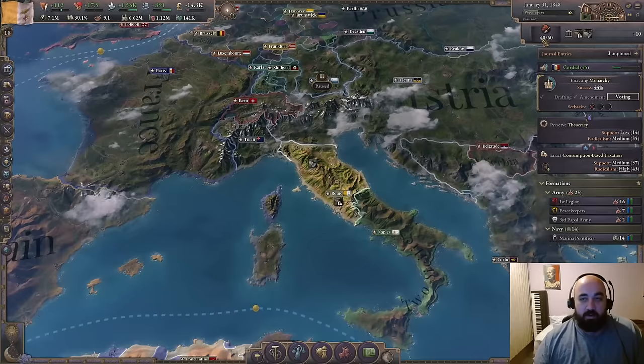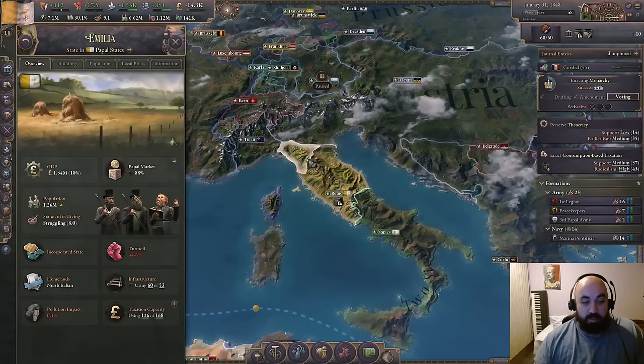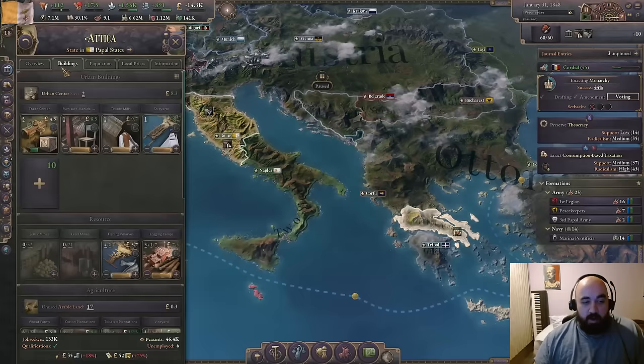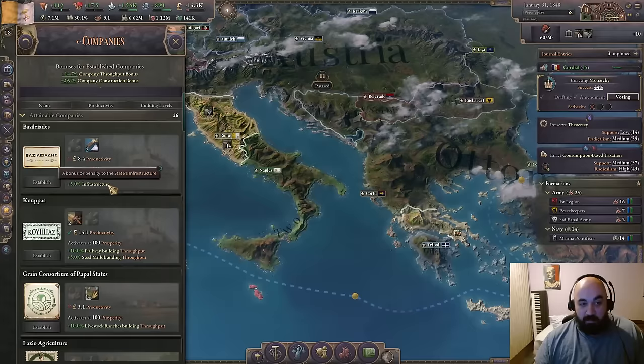We're going to be deviating from the super logging focus that we were kind of initially on and moving more in a direction of iron mines. We do have a few places on auto-expand. We are trying to mainly have it be stuff in Lazio, because that's where we have our encouraged manufacturing edict. We are building Rome, the city of Rome, quite tall. We have stuff oriented around the construction loop — namely tools, iron, and wood right now in both Tuscany and Umbria. And then later on, when we get kind of this turmoil down, we will be doing the same in Emilia.